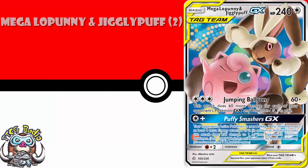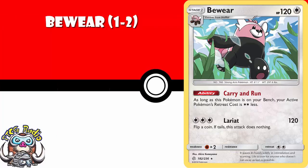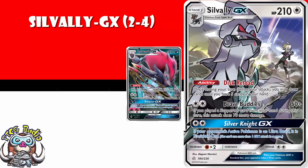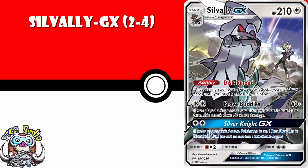One to two copies of Bewear. It reduces your retreat cost — it's fun, I want a couple copies of it. And two to four copies of Silvally GX. I am fully aware that it's a GX, but it's got an ability to let you draw until you've got five cards in your hand, and an attack that does 120 for two colorless energy. It is startlingly similar to Zoroark GX, and it's already seen a lot of play in Japan. It goes well with a whole bunch of different Pokemon. Expect it to see a lot of play, expect the price to go up, and I would get it sooner rather than later.